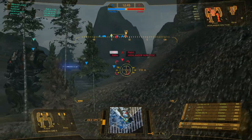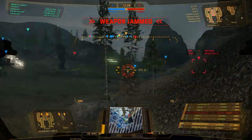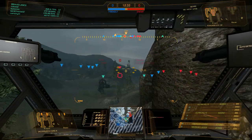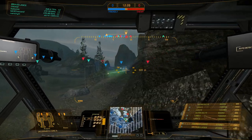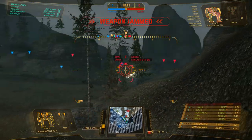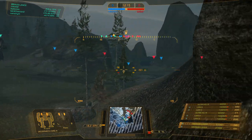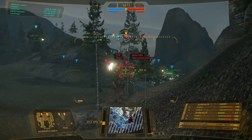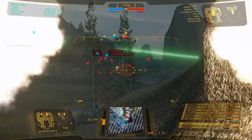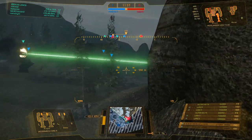Try to get opportunistic shots, especially playing a missile variant. If you want to grind C-bills, my advice is basically hit everybody once — hit everybody on the enemy team. It doesn't matter how much damage you hit them for. If you win that game, you get a lot of assists and you get a lot of money. It's a no-bullshit way of getting money.